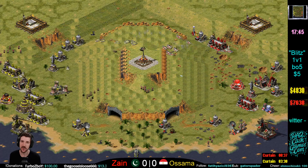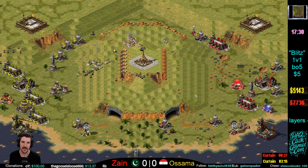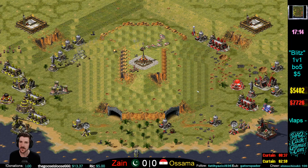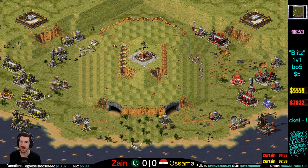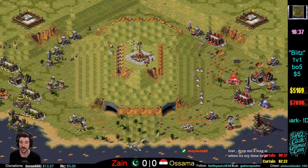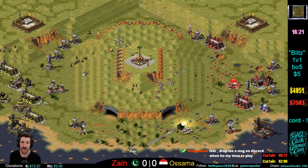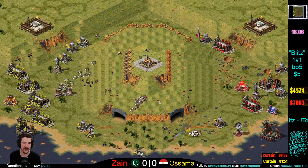Soviet versus Soviet on this open map — the first Iron Curtain is going to be pretty devastating. This Dreadnought is still on the bottom, and Zayn needs to take it out as soon as possible. He just needs to send a couple tanks and get it done. Zayn's Flak Track now countering — Zayn looking for some value, trying to counterpunch.